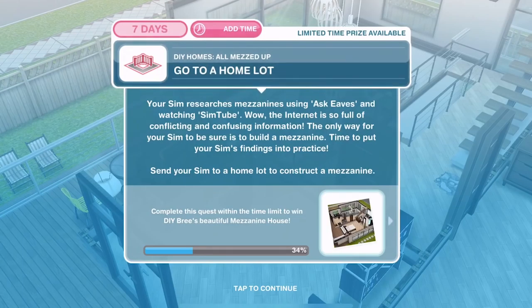We need to go to a home lot. Your Sim researches mezzanines using Ask Eves and watching SimTube — the internet is so full of conflicting information. The only way to be sure is to build a mezzanine. Send your Sim to a home lot to construct a mezzanine. We actually get to construct a mezzanine during the quest itself.